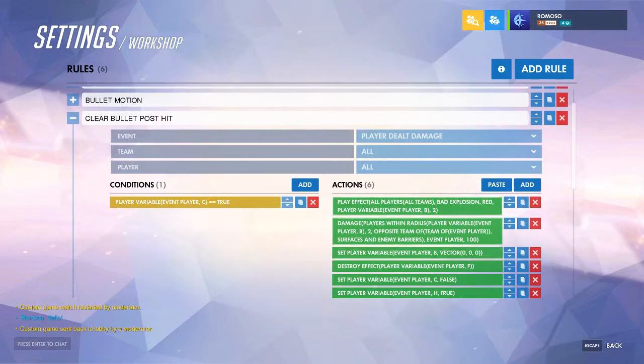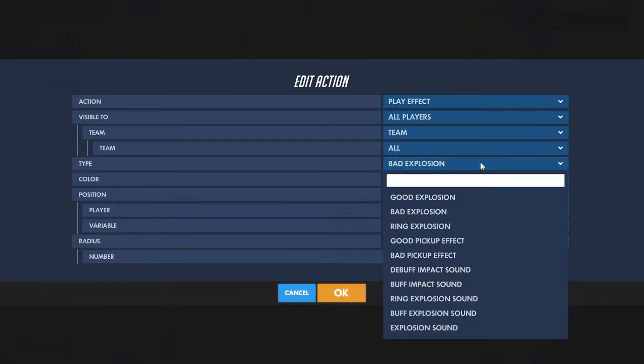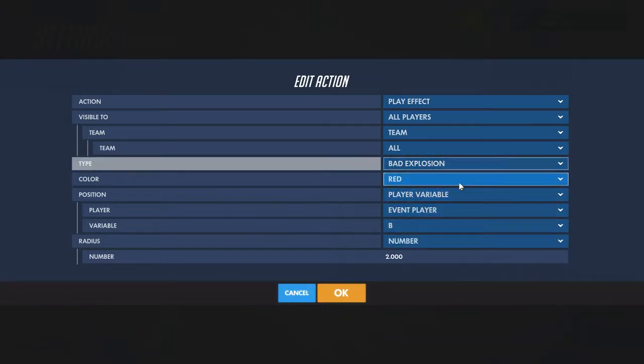To play an explosion effect you do 'play effect' as opposed to 'create effect'. Be visible to all players and all teams. There's 'bad explosion' which I prefer, there's also 'good explosion', a 'rain explosion', and a whole bunch of different ones. Pick a color and then you want it to be at the player variable wherever you are storing the position of the moving projectile, and then set however big the blast radius will be.